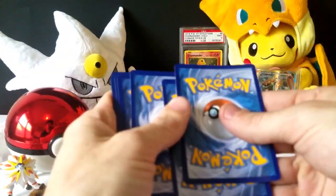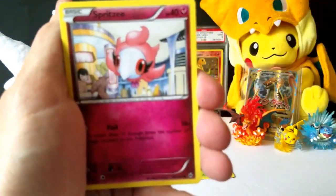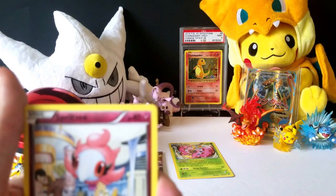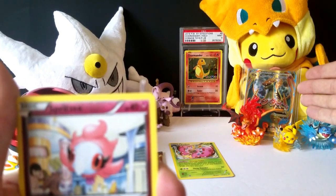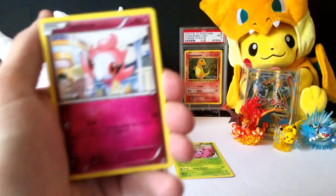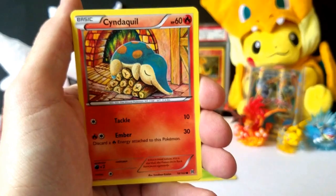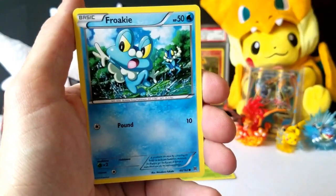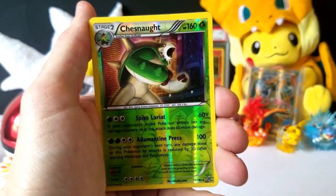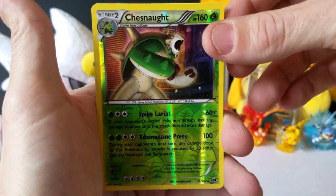I just had an amazing pack battle yesterday with Maras Pokehub — I highly recommend you guys go check out that pack battle. As you've probably noticed, I got a beautiful Mega Charizard EX full art. Did I pull it in that video? Maybe — go and check it out! Also, Pikachu is not replacing Hoopa in my background. Hoopa will be back next video. Pikachu is simply there because Pikachu has a Charizard hat, and Charizard is the theme of the background.